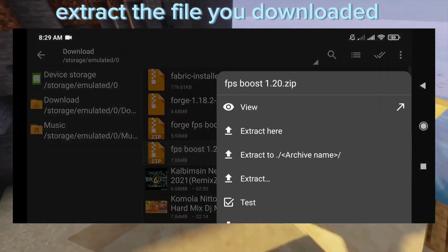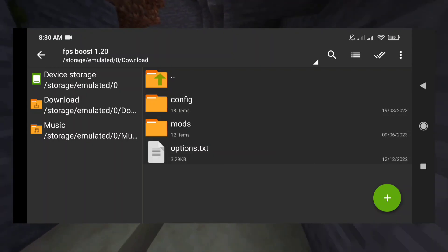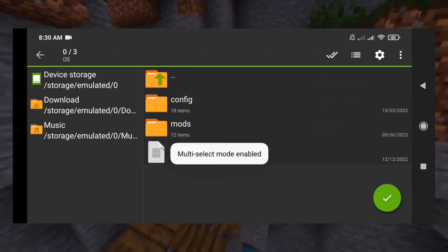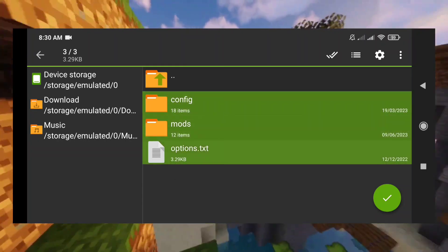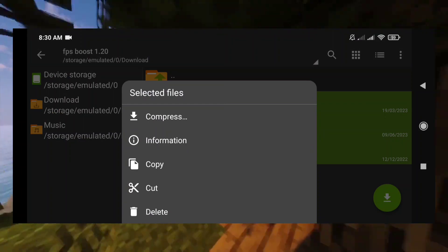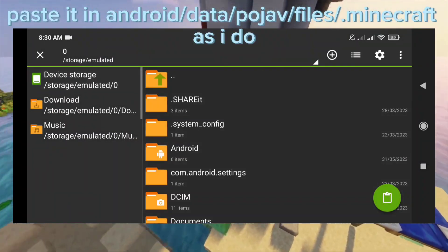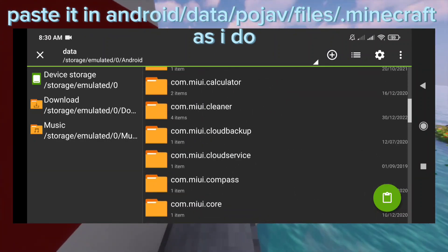Extract the file you downloaded. Copy or cut the three files and paste them in Android data, pojf slash files slash dot minecraft, as I do.